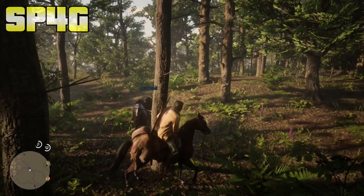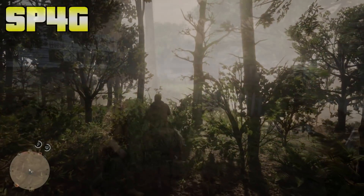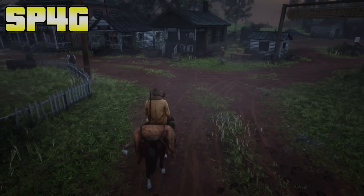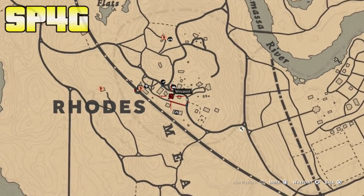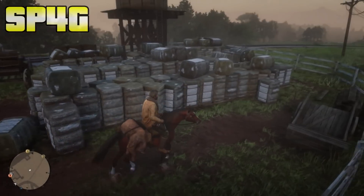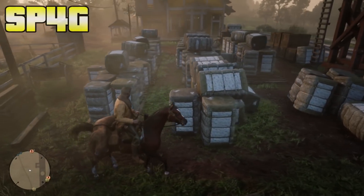I'll show you a location at Rhodes, but if you hunt at Valentine there's also a closed barn there — you can go inside, put your horse in the barn, and it will be stuck. Basically you're looking for any location where your horse gets stuck and you can hold it there. If you want to use the same spot I use, make your way to Rhodes to the location right next to the post office, just on the other side. You can literally do this at any confined spot you find.